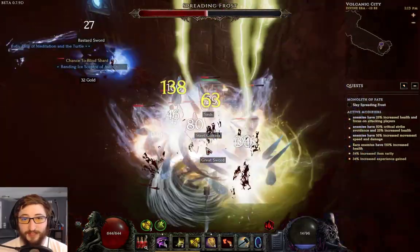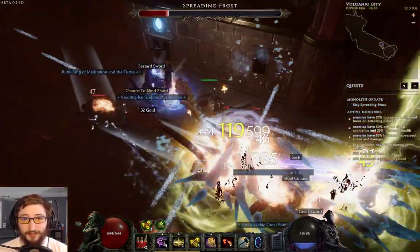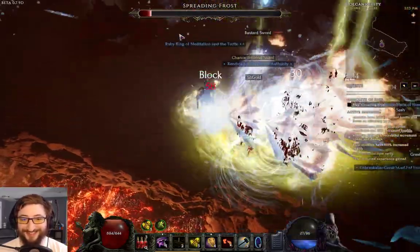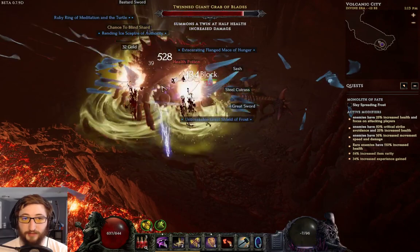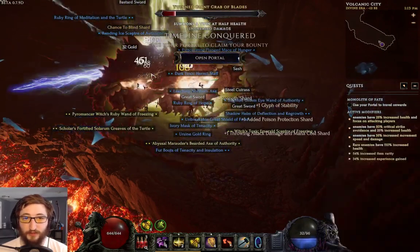Visibility is a bit low with all the Smites that proc — it's hard for me to tell where the Spreading Frost is aiming. But I'm having a lot of fun with the build. I think it's fairly functional and it'll get a lot better once I get more bleed investment going from gear and the skill tree with more points.